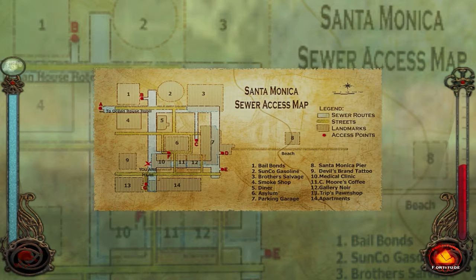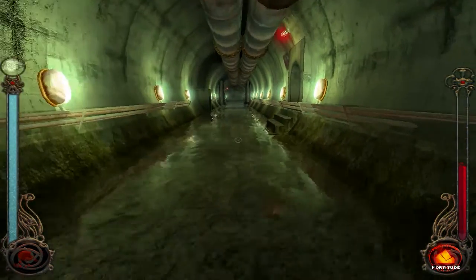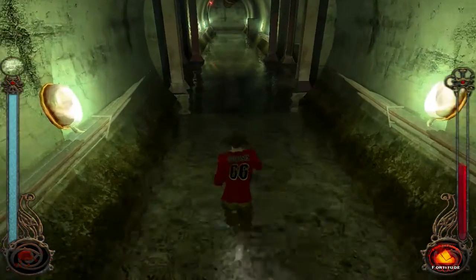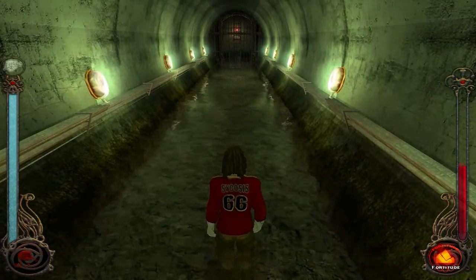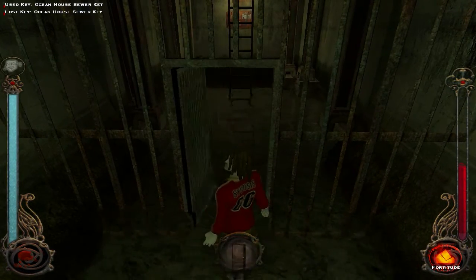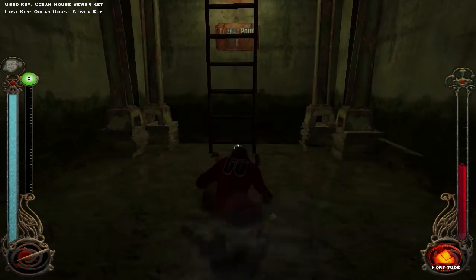The Ocean House Hotel is up in the top left and I'm down at the bottom left, so I should be able to take a right and then a left to get there. Down this way, we'll try to snack on some rats along the way just in case we have a combat scenario. Doesn't look like I'm going to get to eat some rats — we're already here. I don't know what good a bat's going to do against a bunch of ghosts, but we'll find out.